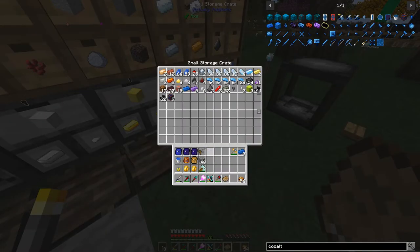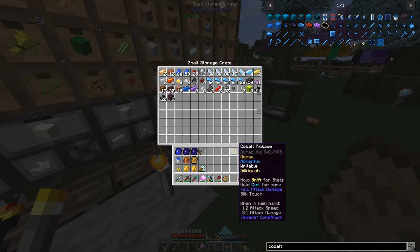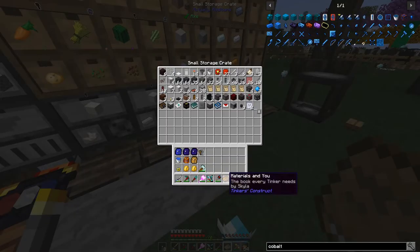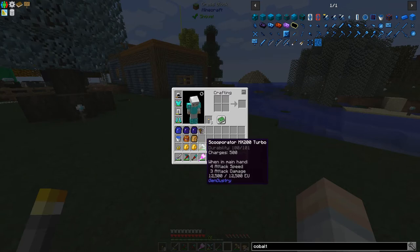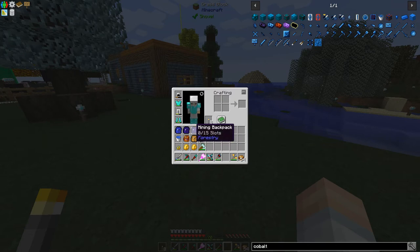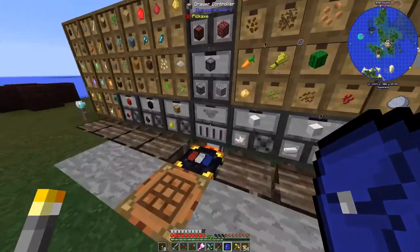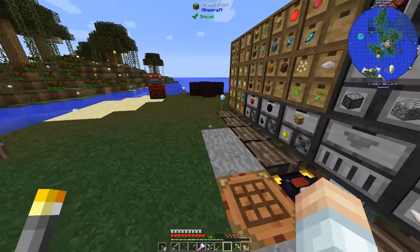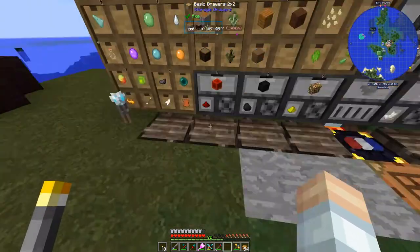We've got our Silk Touch pick and we can put everything else away. Let's take stock: we've got the Apiarist's backpack, the Scooperator MX200 Turbo fully charged, a bee smoker, and something in the digging backpack — looks like stuff from when I was fighting Endermen. We also need our Mob Imprisonment Tool — let me find some items for that.